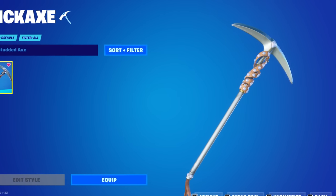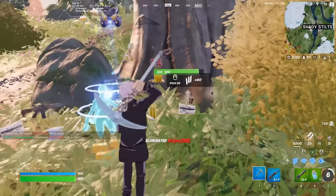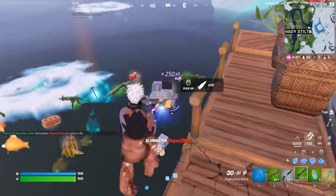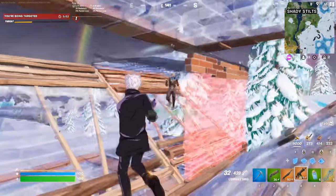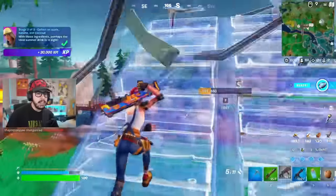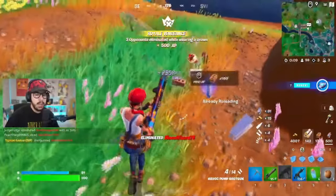The Studded Axe has to be one of the best pickaxes Fortnite has ever introduced. You can pick this up for only 800 V-Bucks, which is a great price, though Fortnite could improve it by adding a second edit style. This pickaxe is known throughout the TryHard community as literally the most quiet pickaxe in the history of the game, and that is why so many pros and streamers love it — it almost makes no sound when you use it, and it fits with every single skin in your locker.